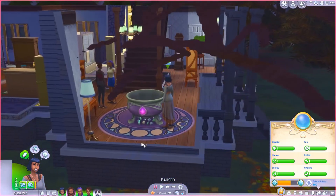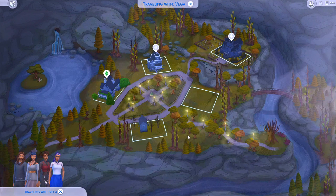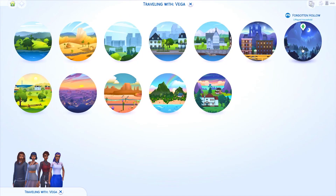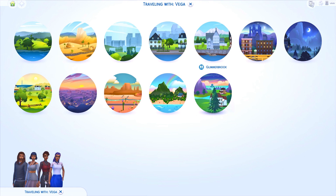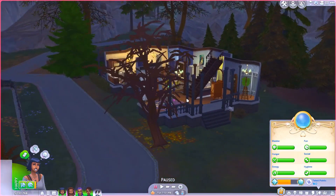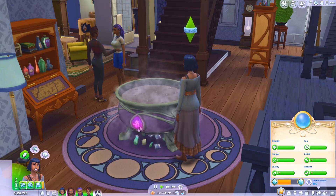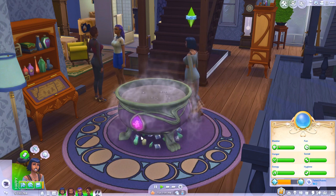Currently we are living in - Forgotten Hollow, not Midnight Hollow, that's Sims 3 - we are living in Forgotten Hollow. Malia wasn't kicked out of Glimmerbrook, but the other spellcasters kind of frown upon her because of her use of dark magic. So her and the family decided to move to Forgotten Hollow, where they're still around other occults but also have more interaction with humans. She is working on some experimentation currently.